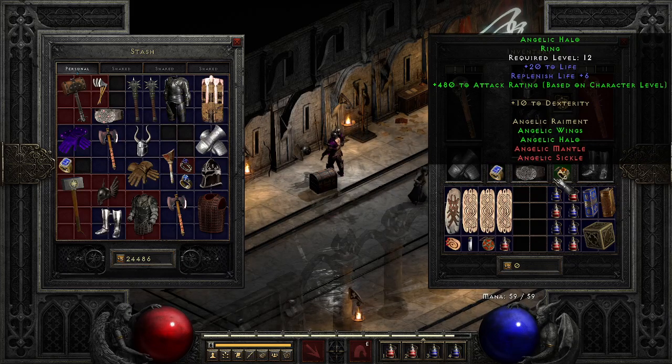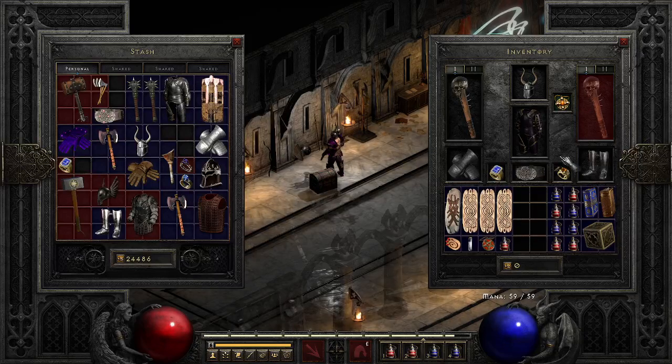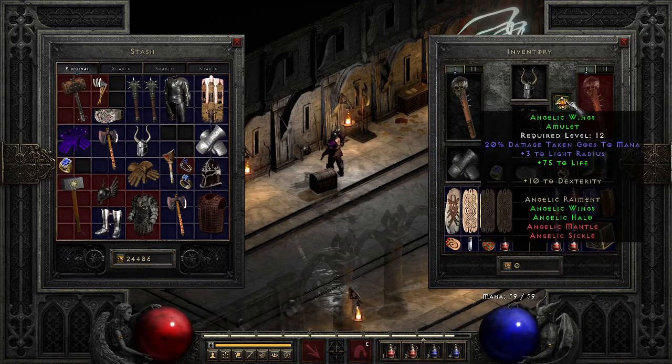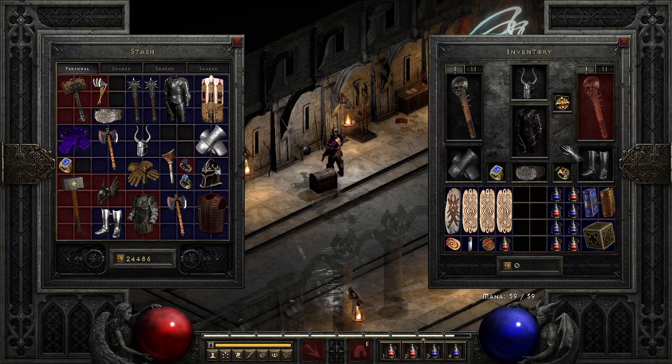You can see just tons of attack rating you get with these. They're really nice. I would recommend at least having one amulet and one ring — they just make everything go much smoother. That's the one problem with melee in this game: if you can't hit stuff, you can't do damage. So you need some attack rating, and Angelic just helps you get there super easy.